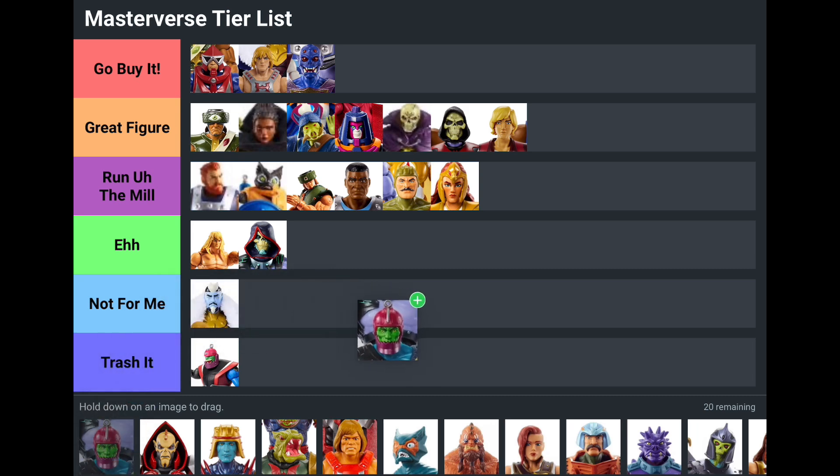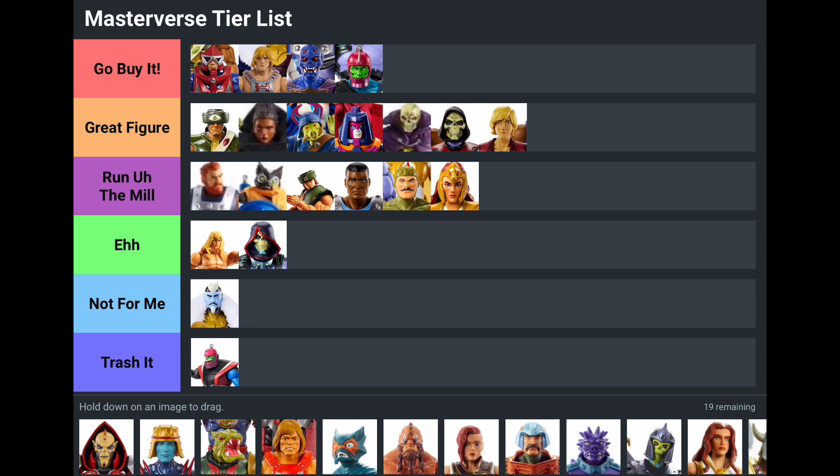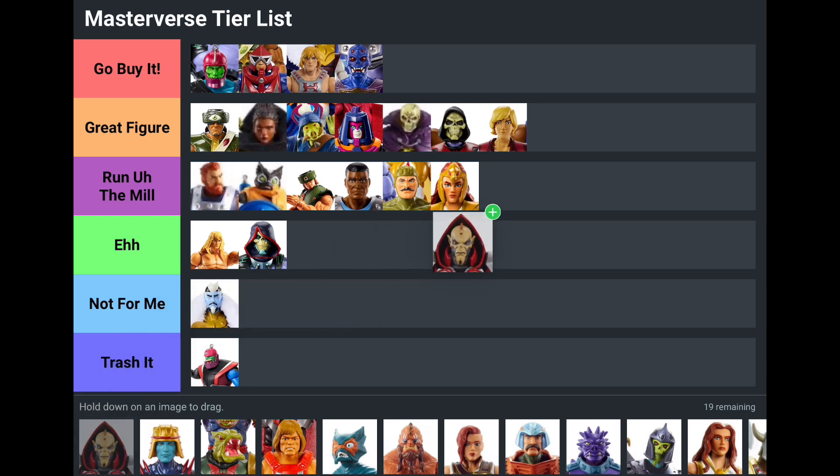New Eternia Trap Jaw — I'm putting him at Go Buy It. He's awesome. Trap Jaw is one of my favorites for sure, and the New Eternia version is absolutely amazing — the head sculpt is amazing, the arm, the color blue of the skin — just all around a really great figure. I'm going to slide him into that number one slot in Go Buy It because I really enjoy this figure.